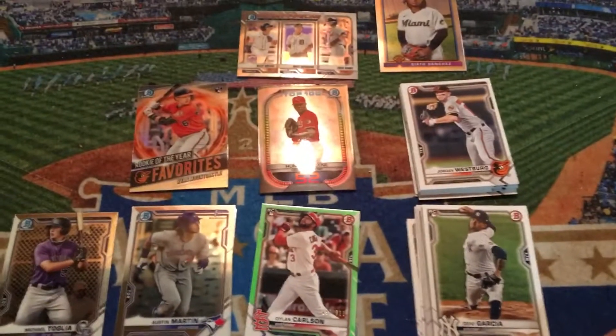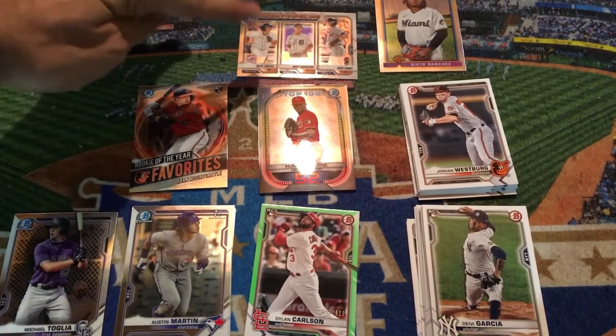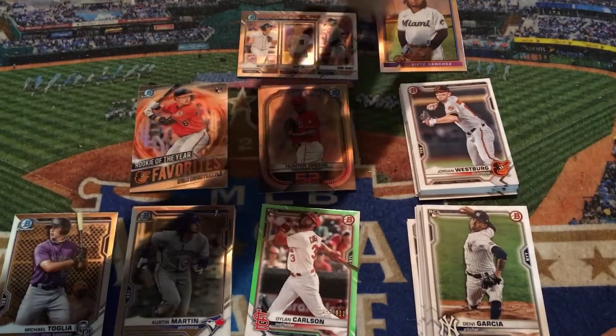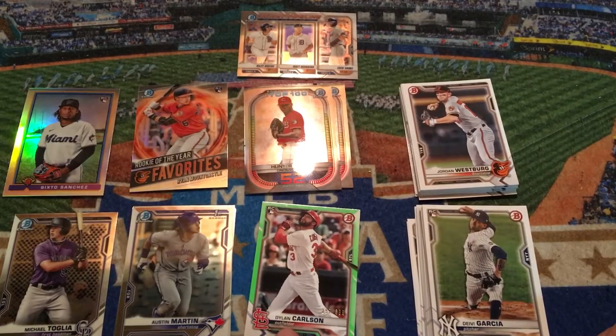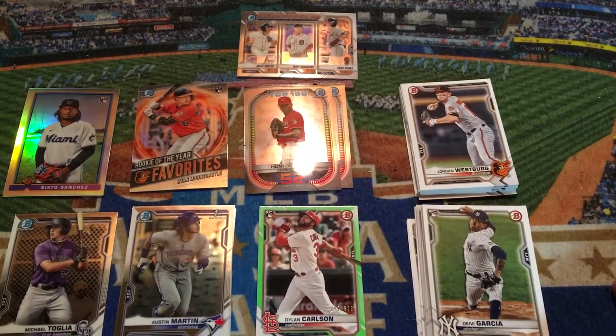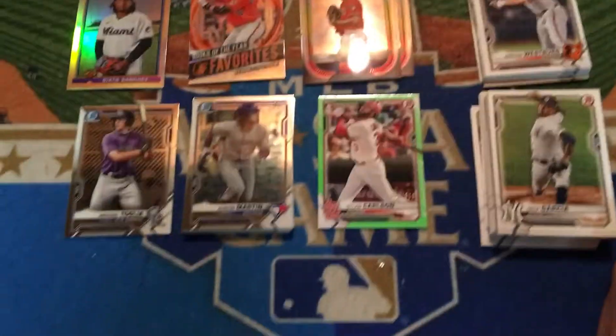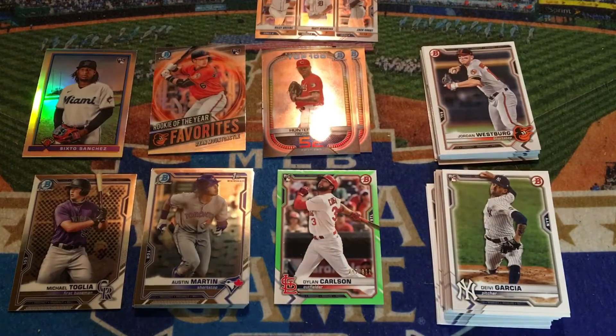This blaster box is a definite redemption compared to the first one. We hit new inserts — the Talent Pipeline, the Rookie of the Year Favorite. We have two Bowman Scouts Top 100s, the green Dylan Carlson parallel, and obviously the number one card — the Austin Martin first Bowman Chrome — is the highlight of this opening. Thank you so much for watching. That last pack magic paid off. I'll be back with another video shortly with more cards to open. Peace.